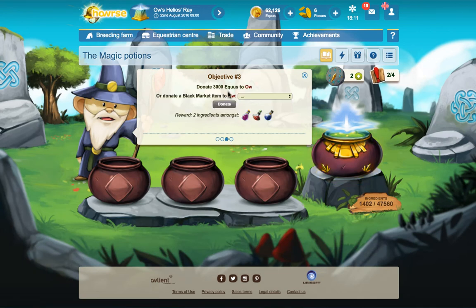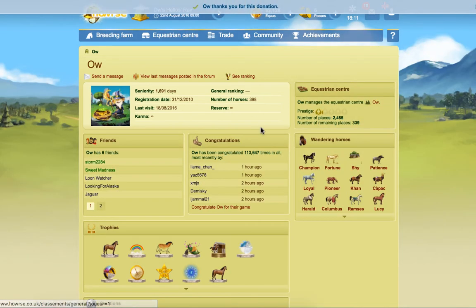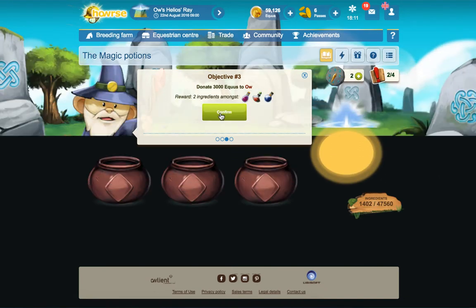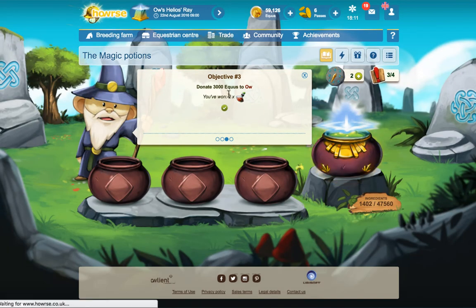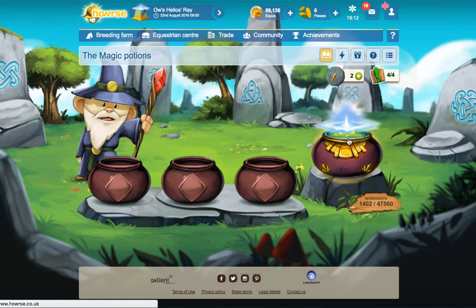The next one is donate 3,000 aquas to HoI, or donate a black market item. You're going to get 3,000 aquas by the looks of it. Okay, donate now - let's go back and refresh. There we go, so we have a couple more ingredients. Objective three: remove a unicorn horn - I don't think so. You can donate a flighty stroke instead. So those are the four daily objectives done.